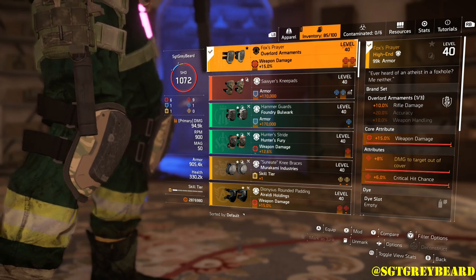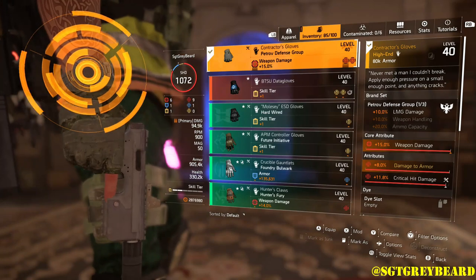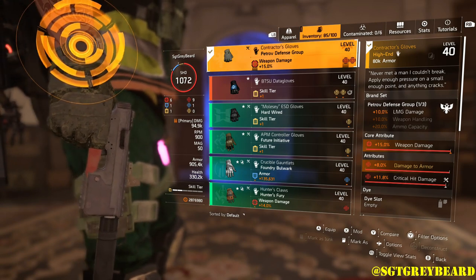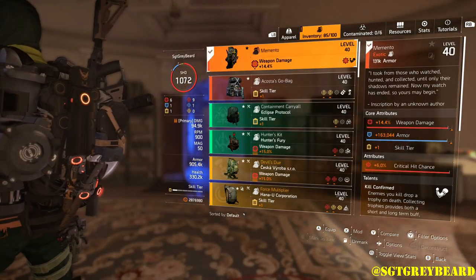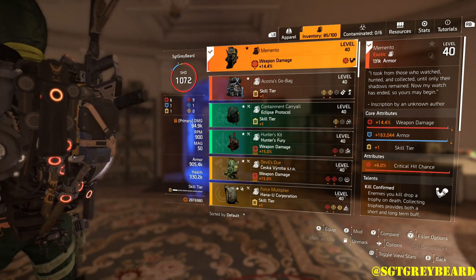If you don't have the Fox's Prayer kneepads, I'd recommend running another piece of Providence to get that crit hit chance bonus — either way you'll be pretty close to the 60% max. Next we have the Contractor's Gloves; even though the brand set bonus isn't one we actively use, it does have 8% damage to armor which really helps. Finally, the keystone of the entire build: the Memento backpack.